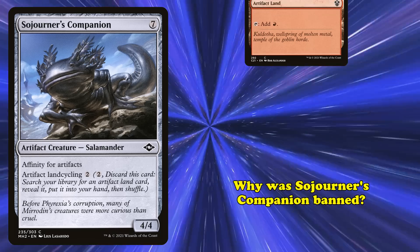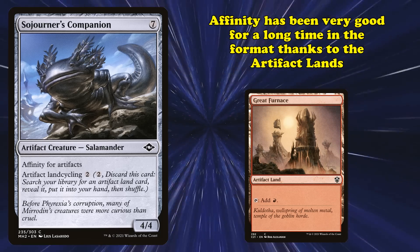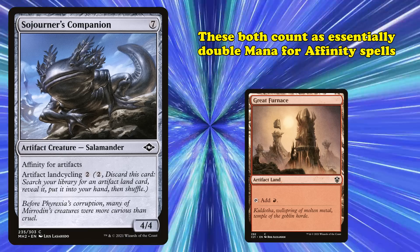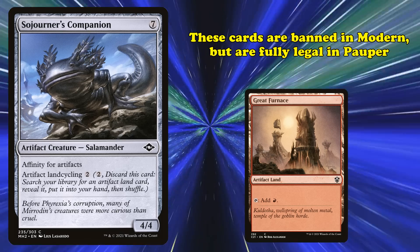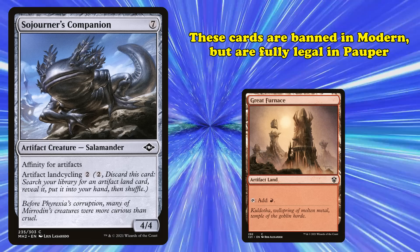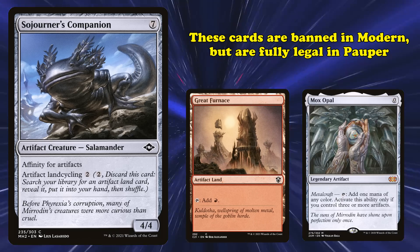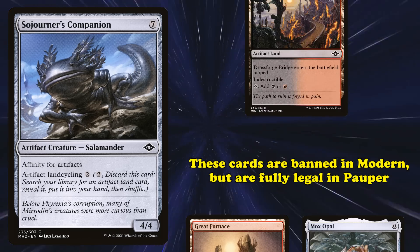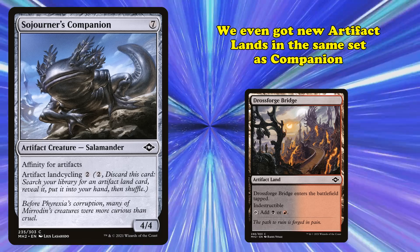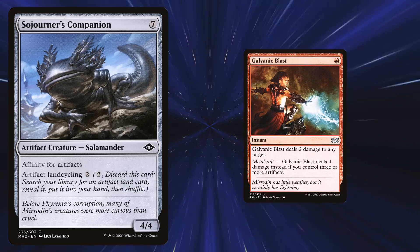Why was Sojourner's Companion banned? Affinity has been a very powerful deck in Pauper for years, in part thanks to its access to the artifact lands. As both lands and artifacts, they essentially count for double mana when casting an affinity spell like Thoughtcast. These Artifact Lands are banned in Modern, given they push the speed and consistency of those decks over the edge. However, Pauper lacks cards like Mox Opal that really push the Artifact Lands into being unfair, and instead make up the backbone of Pauper's Affinity game plan. Pauper even got new dual-color Artifact Lands in the form of the Bridge Cycle that came in the same set as Sojourner's Companion. These lands can turn on abilities like Metalcraft and pay for costs that require sacrificing an artifact in a pinch.